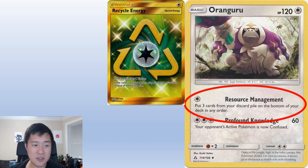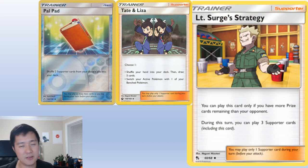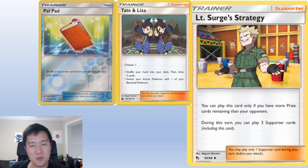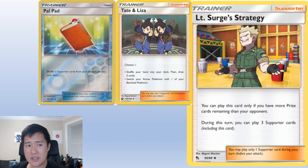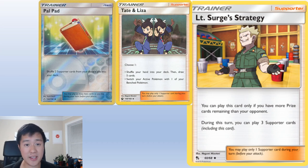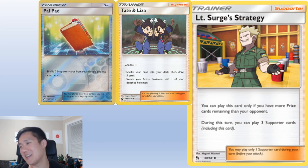Use Pidgeotto to quickly draw cards. To amplify everything we can add Ulti Surge, so not only do we have really strong annoying supporters but we can use multiple of them. Tate and Liza is also pretty good — kind of like Cynthia, you cycle through five cards, but it has the added ability of switching your active Pokémon, which is useful because we don't have many energies. So anytime we need to switch — maybe to bring Jirachi back in or Oranguru for Resource Management — we don't have a lot of energy to waste. And then Palpad: all these supporters just keep coming — put them back in the deck. Resource Management puts cards back in. And all these cards just limit your opponent from doing anything.